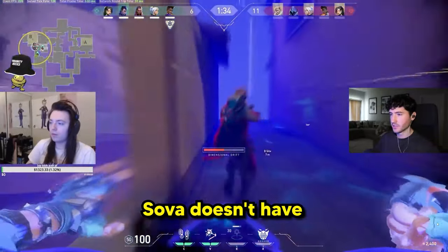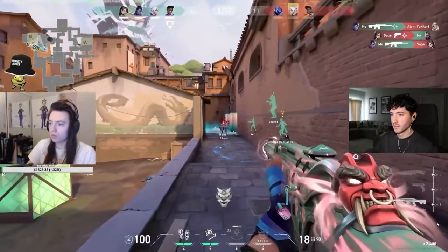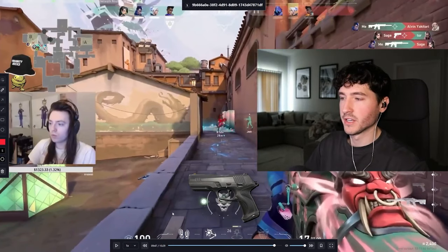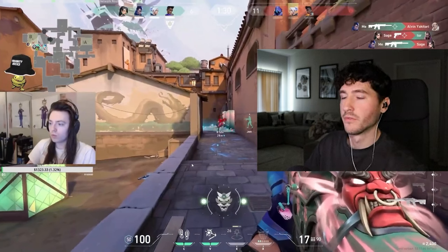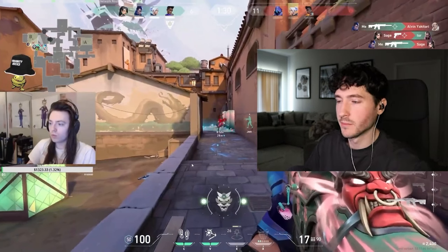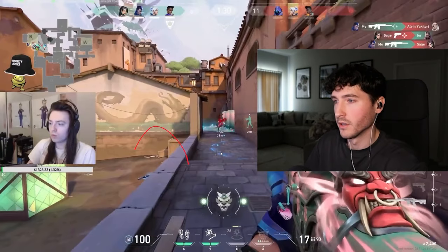Ulting the Sova on site — Sova doesn't have a good gun, so this is kind of a free kill. If somebody's got like a Classic, or a Deagle, or even their knife out, you can un-ult when somebody's preoccupied. Even if they're jumping — that's another window you can un-ult on them.